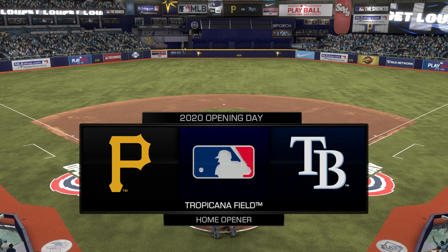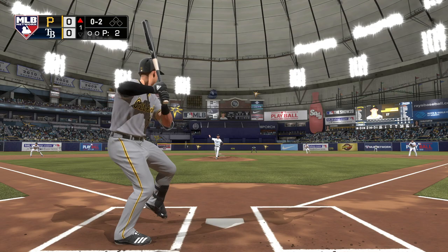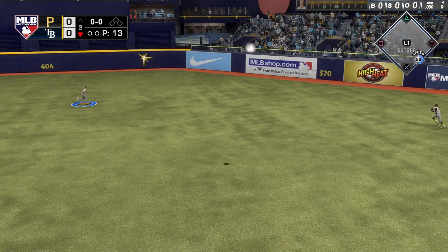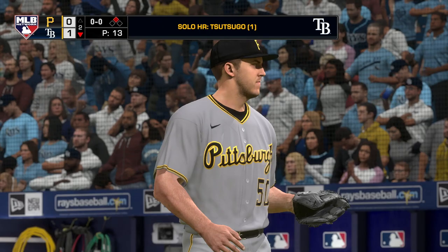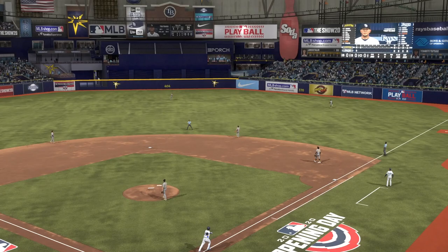Welcome to Tropicana Field in Tampa Bay as we face off against the Rays in our opening day game of 2020. Kevin Newman gets the first hit of the season for the Pirates, but unfortunately we don't do anything with it. In the bottom of the second, Yoshi Tsutsugo — I'm not sure how to pronounce that — gets the first home run of the year for Tampa, blasting it out to right field off Jameson Taillon to make it 1-0.